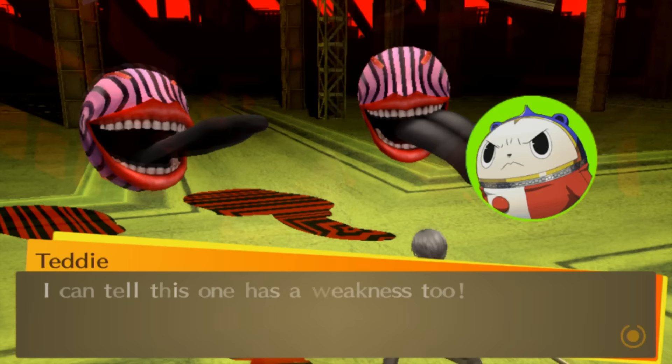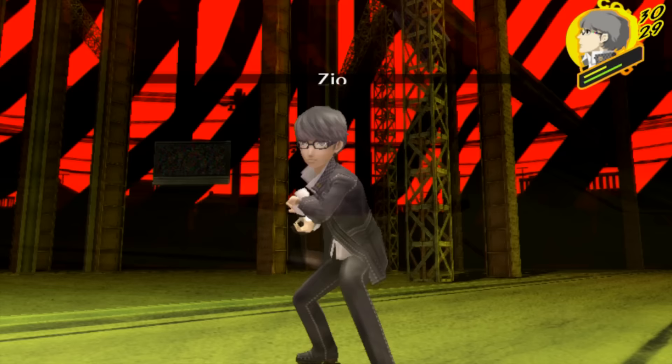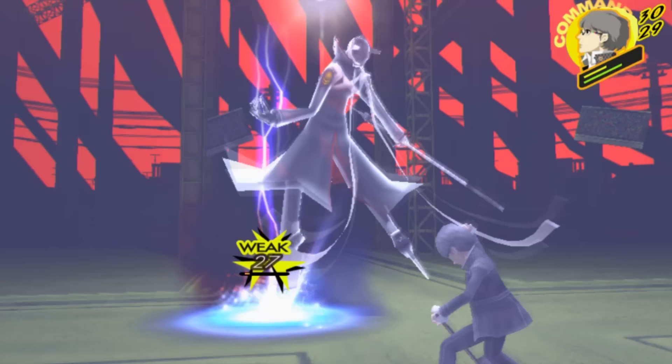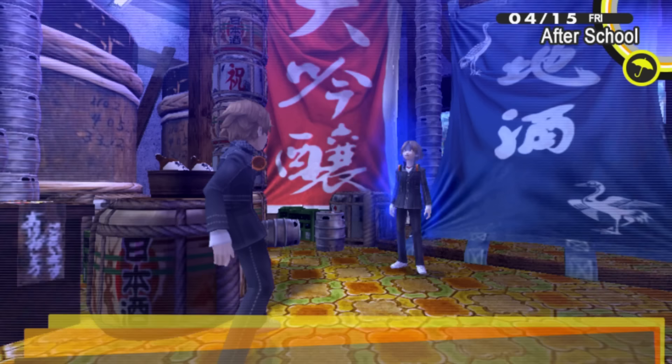The next morning we find out that Yosuke's girlfriend has been found dead, so we decide to go back to the TV world to investigate and get our first real battle. One of my biggest pet peeves with this game is how long the intro is — I've been playing for almost two hours and not until now do I finally get a non-scripted fight. But these enemies are weak to electricity, which Izanagi specializes in, so it's no problem.